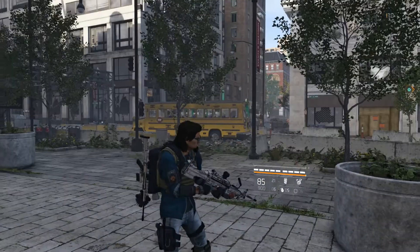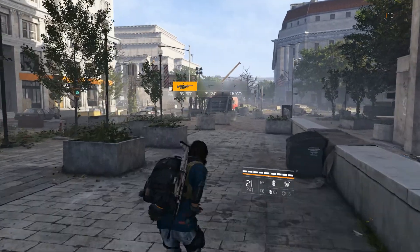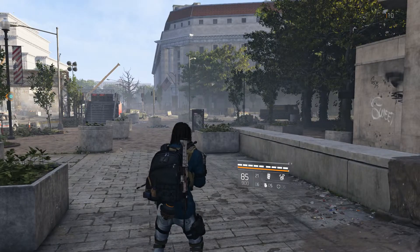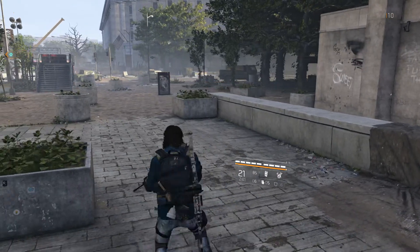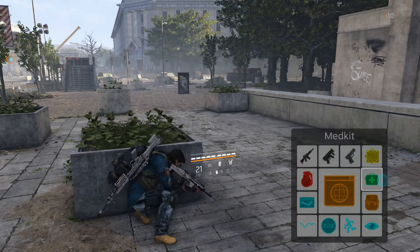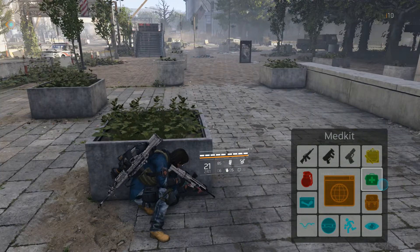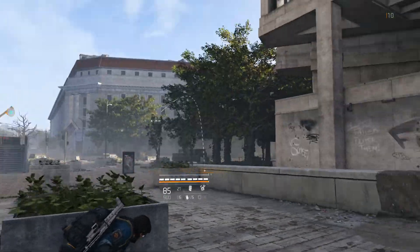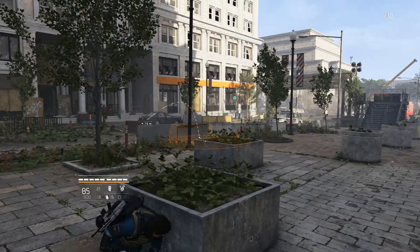If you hold the Y button in, you switch to your sidearm. So just tap it to switch your main weapons, and then hold it in to bring the sidearm out. That works great. The touch menu is good though. It has the armor kit — I still have it saying med kit from the first game, but it's an armor kit in this game. And grenade — just tap that with the left touchpad and you pull out your grenade.